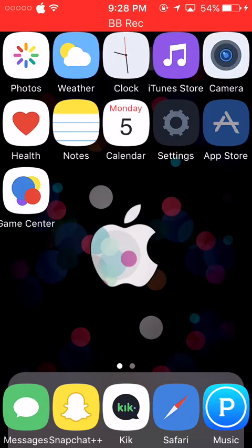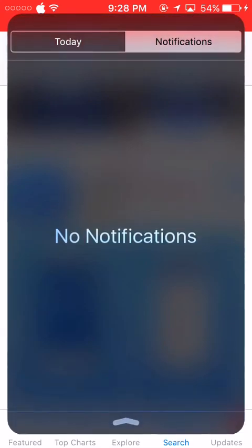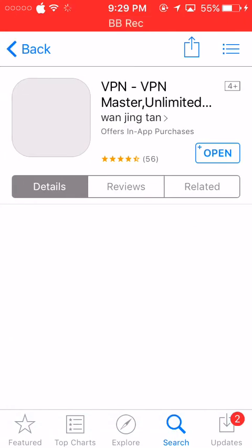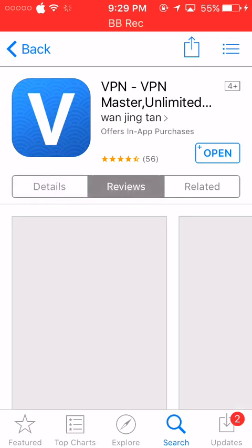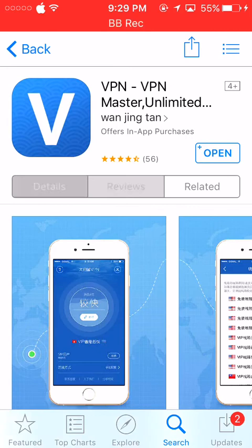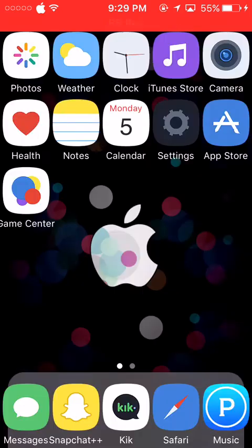You want to head over to the App Store and get this VPN app. I'll put the links in the description to this app so you can get the unlimited VPN. Once you download this app, it's going to appear on your home screen.